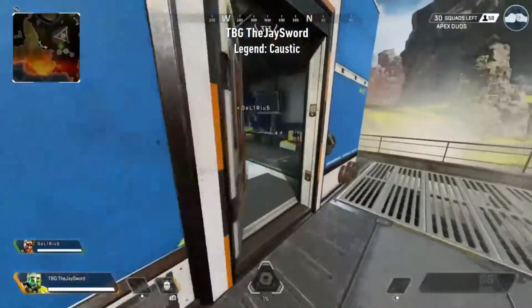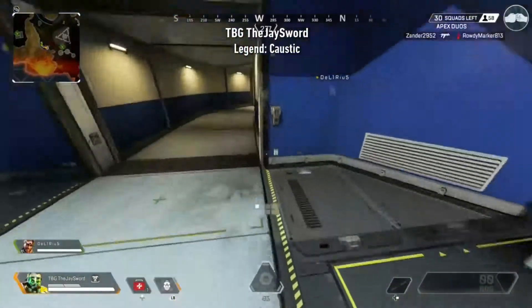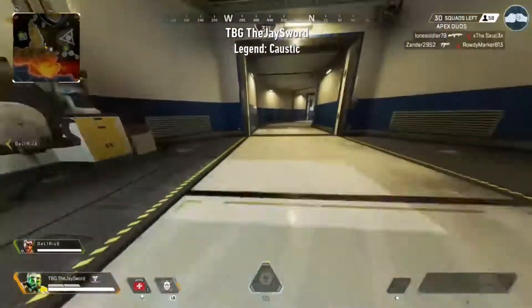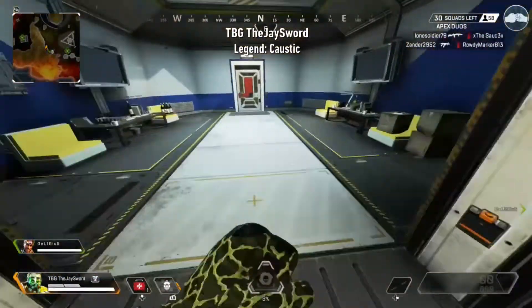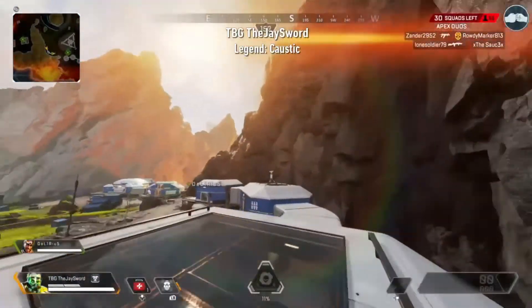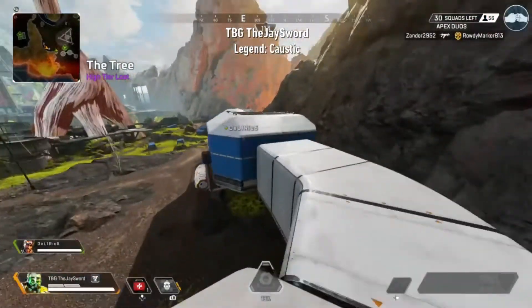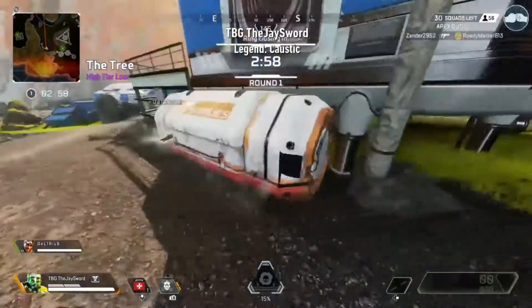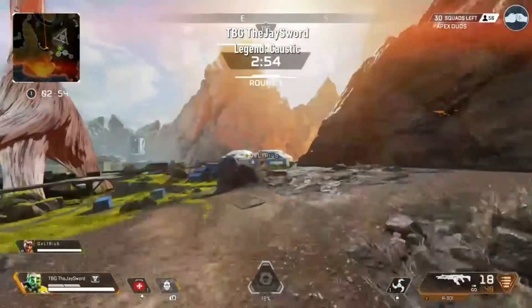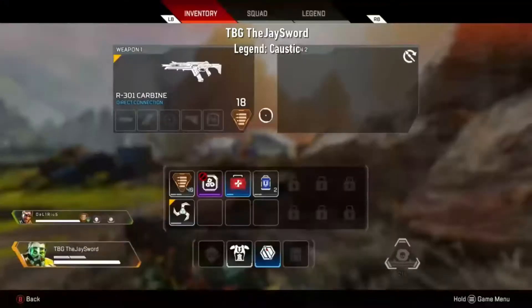So we're now in a specific spot to drop for Tree. Just try to drop somewhere where you know there's going to be some loot. In this place there are supply bins, but they're pretty spread out at Tree. I've got an R-301, and the legend you're going to want here is Caustic.